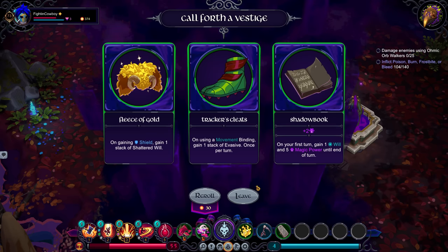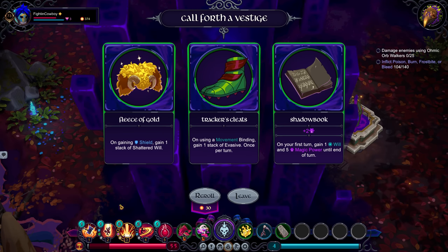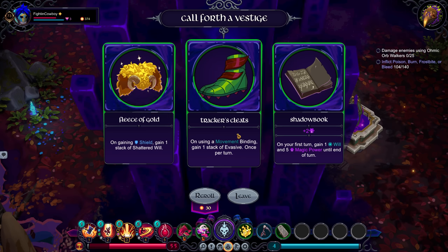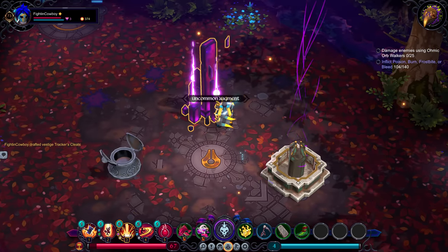Keep in mind, this is going to inflict the stacks of burn. It's going to detonate that burn, and it's going to spread. So we basically just spread that detonation around, causing us to do a massive amount of damage very quickly. Tracker's Cleats is fantastic — any time we do a leaping strike now, we're going to get evasive. Let's top off. Extra burn — yeah, let's get the extra burn. I'm going to go Binding Empowerment.